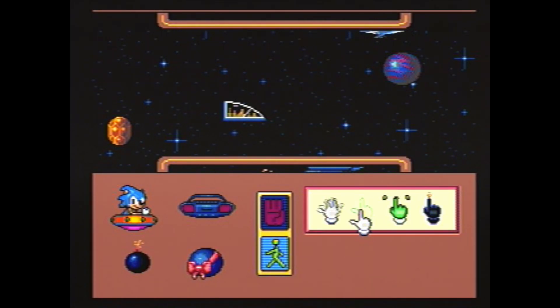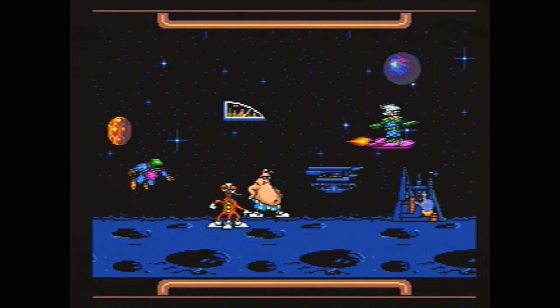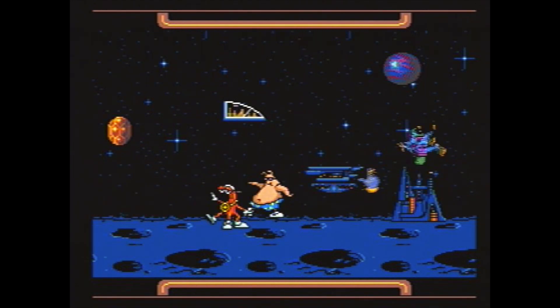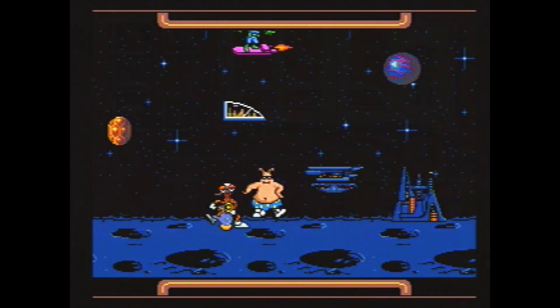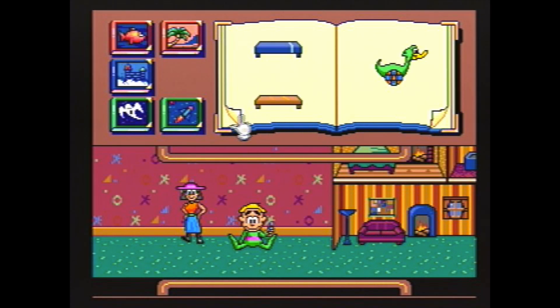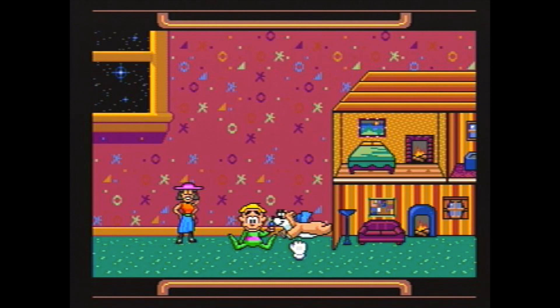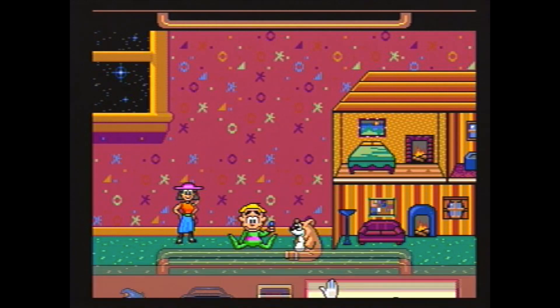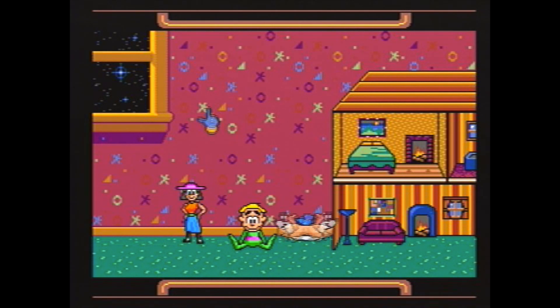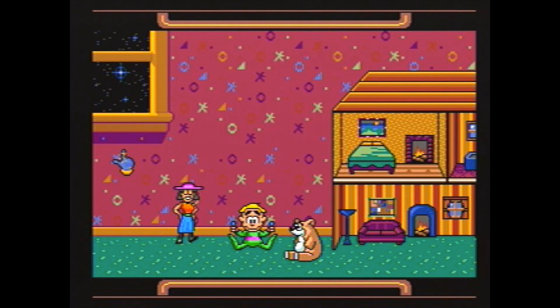If you click on this particular cursor right here, that makes it animated. So these things are already moving around and dancing. The last world I'm going to show you is kind of a baby's world. I don't know why they have the bear flying around, but it's kind of random. If I click around, I can make things move. But yeah, that's pretty much the essence of the game — obviously geared towards kids.